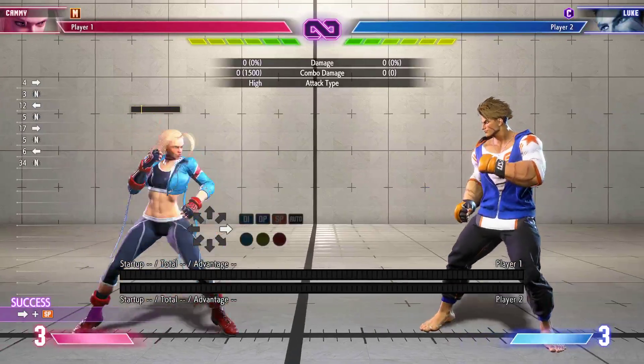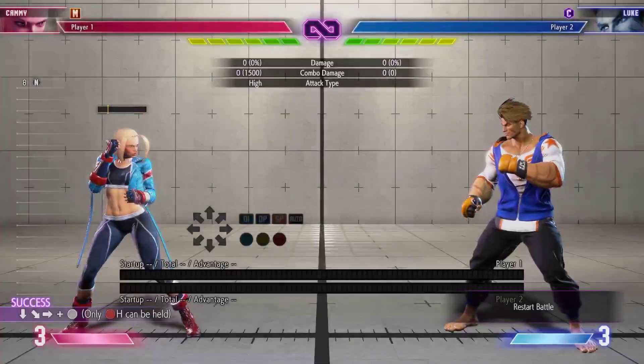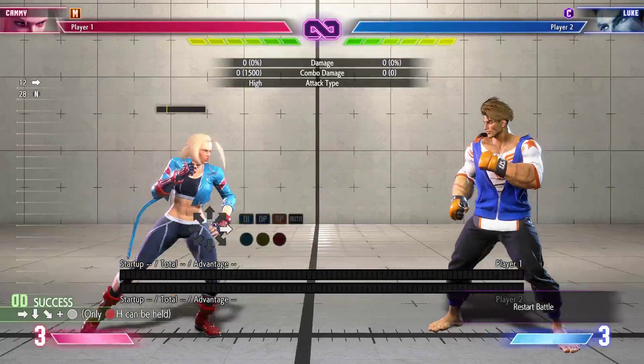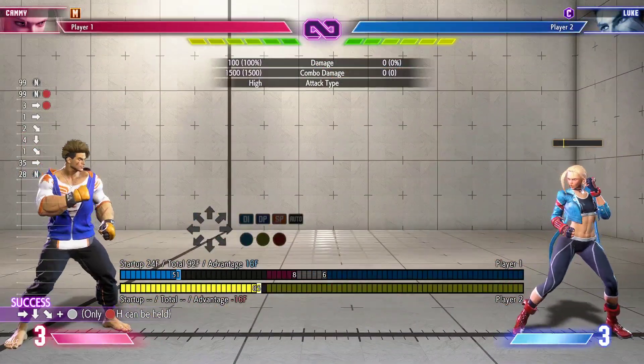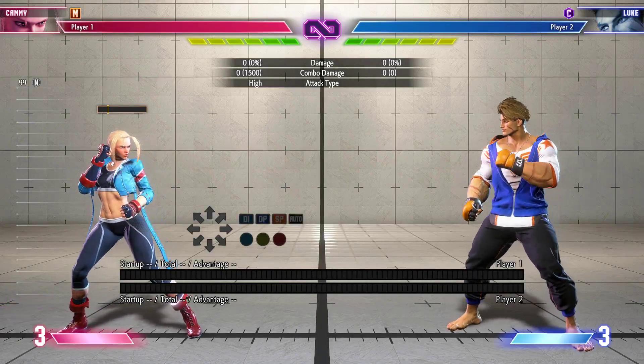Last but not least, back and special after doing the Hooligan is gonna be a feint — she just drops straight down. This is one of those moves where if you do it from a certain range where you think you're gonna get anti-aired, you want to go ahead and just do the feint to drop down and bait out the uppercut or the crouching normal, whatever's gonna come.